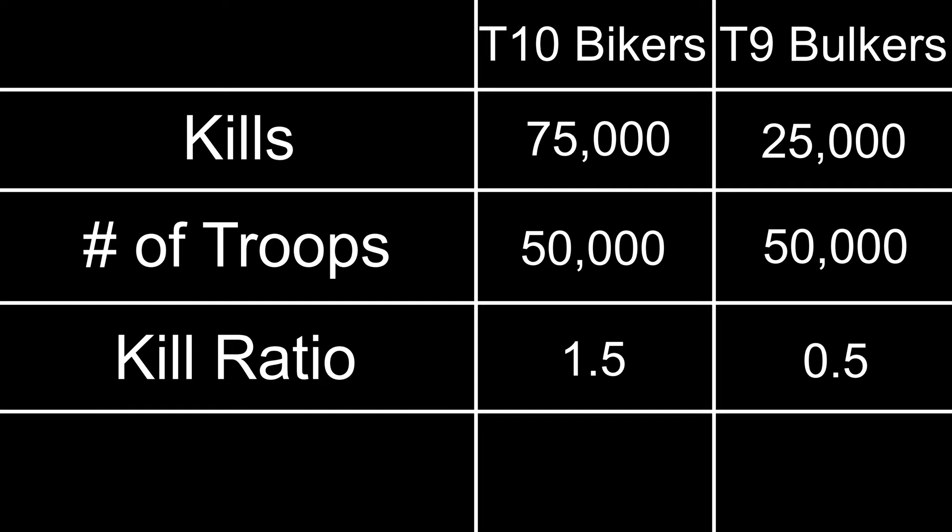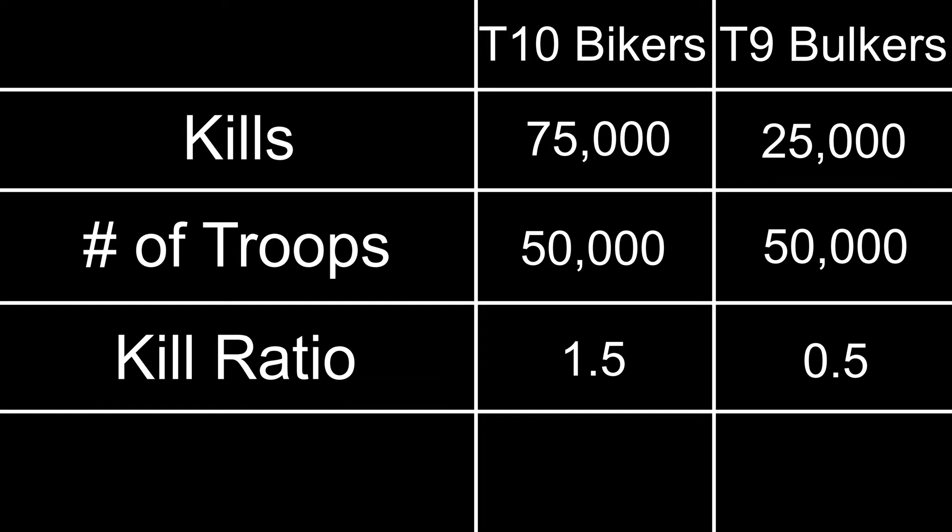To give you an example, let's assume I have 50,000 tier 10 bikers and 50,000 tier 9 bulkers in my march. The tier 9 bulkers get 25,000 kills, which makes their kill ratio 0.5, and the tier 10 bikers get 75,000 kills, which gives them a kill ratio of 1.5. Now, common sense would say that you should eliminate the tier 9 bulkers from your march and use only tier 10 bikers since they have a higher kill ratio. However, if you've watched my troop formation video, you probably know that as you increase the number of troops of a specific type in your march, their kill ratio keeps decreasing.